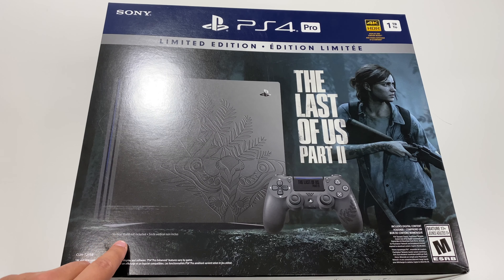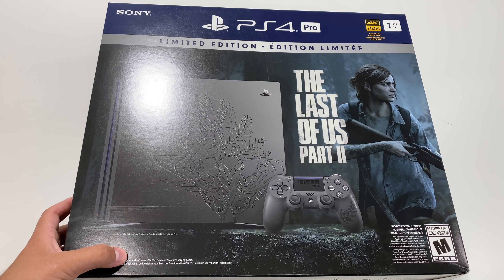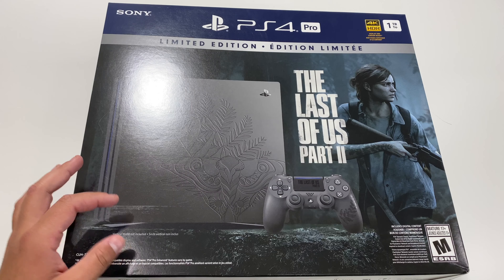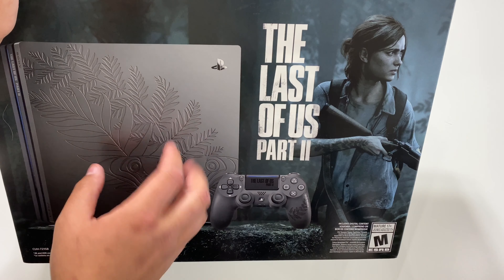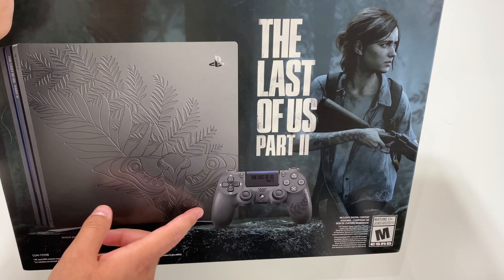It also says here vertical stand not included, and then if we look here we have 4K and HDR content requires a compatible display and software. PS4 Pro enhanced features vary by game. We can see the top of the console on the front of the box, and we also have the controller right over there.